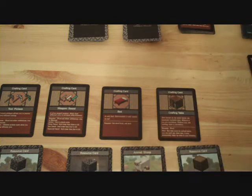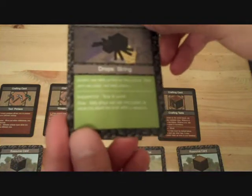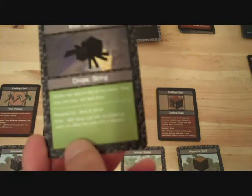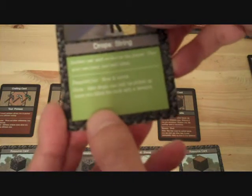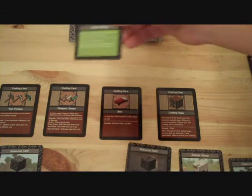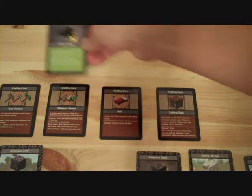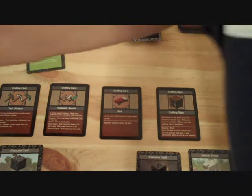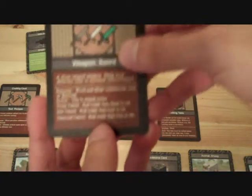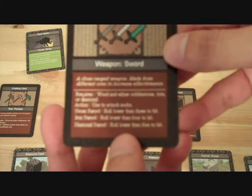Now let's say on the next turn I go into the cave again and I run into a spider. It says that the mob drops — the item you can use this card for — can only be picked up once you kill the mob. The fighting aspect of this game is determined through a die.